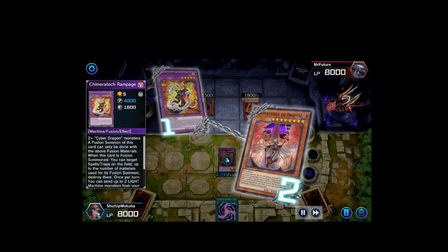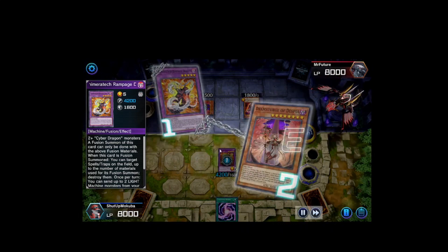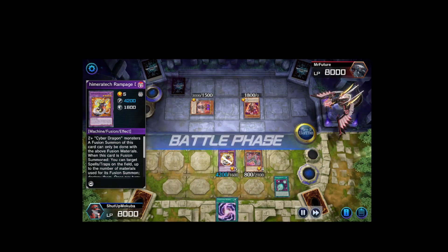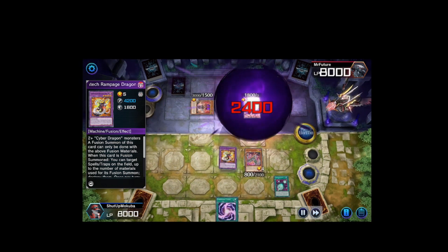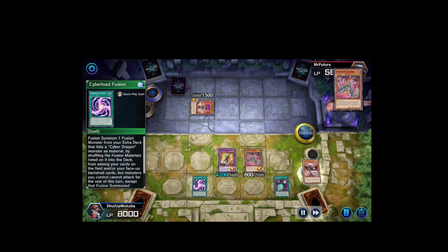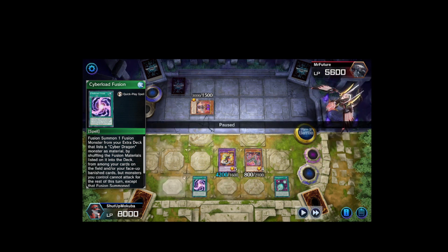I attempt to activate Camaraderie Tech's effect to pop his back row, and he responds with Dramaturge negating Rampage's effect. Unfortunately this card won't be able to attack three times this turn, but I still have Cyber Load Fusion, so that's still pretty good. Just for fun I activate its effect anyway. In battle phase I attack over Lubellion. I then activate Cyber Load Fusion — this card resolves because we already activated and successfully resolved Camaraderie's effect, allowing me to banish cars from my graveyard for a fusion summon.